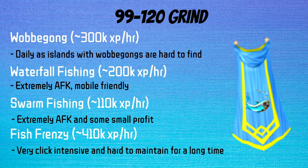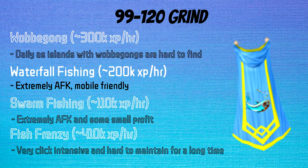For 99 to 120, there are four main options: Wobblegong, Waterfall, Swarm Fishing, or Fishing Frenzy. I'm partial to Waterfall Fishing due to the XP per hour, it being very inattentive, and how mobile-friendly it is. Also, I'm not a big fan of dailies, so something like Wobbegongs never really appealed to me. At the same time, I had Mining as my Uncharted Island flag.